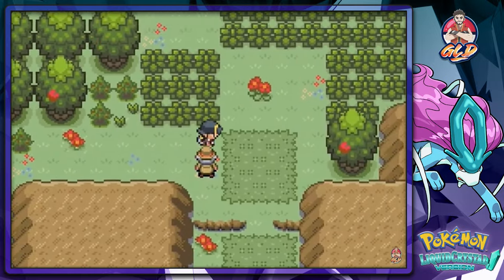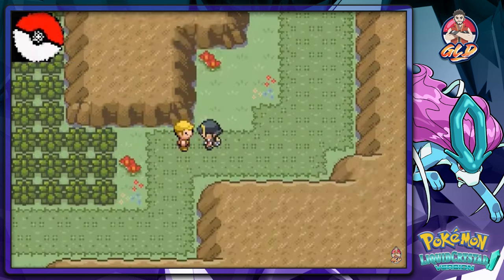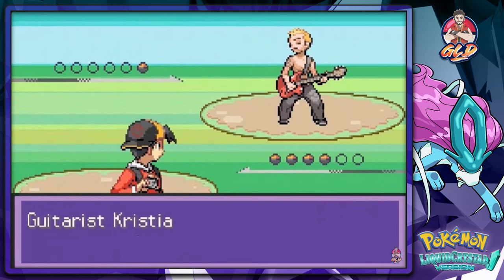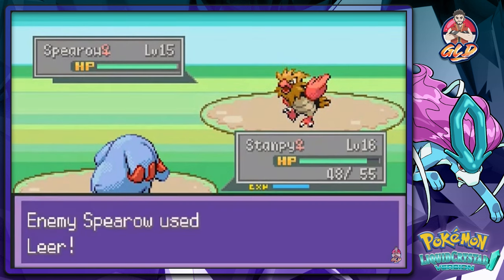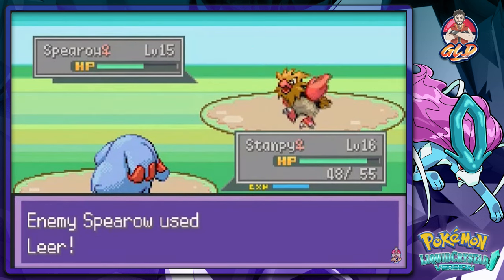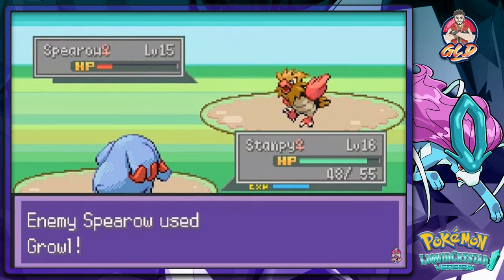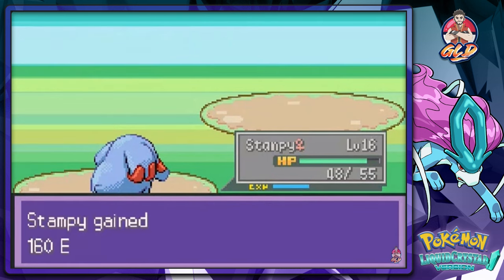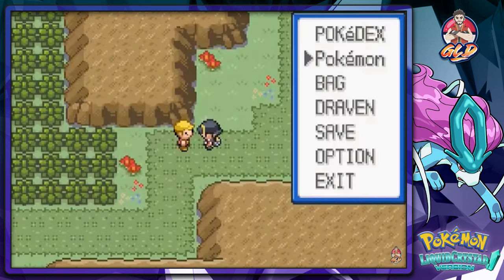Pretty sure there's another trainer here — no, except for that guy. I finished my phone call so I can battle now. He has a Flying-type Pokemon. My opinion of this game right now is that it's very surprising how all the trainer levels are higher than usual. I was expecting the same levels as normal, but the creators actually did a good job making this whole thing challenging. Stampy's doing great.